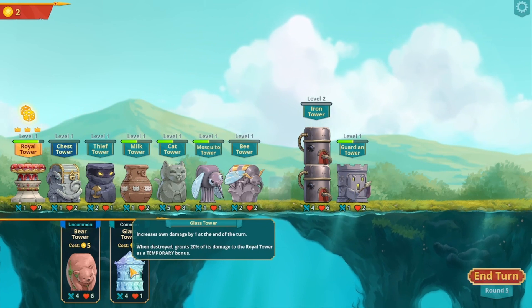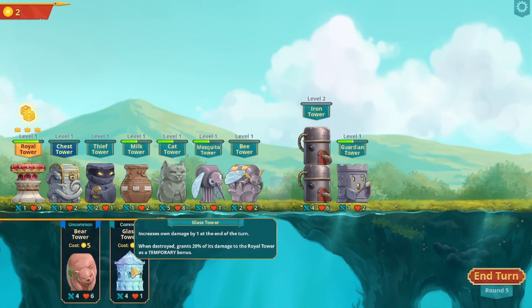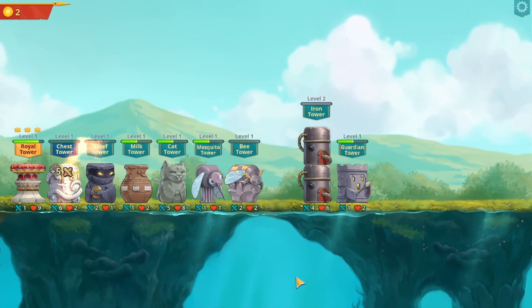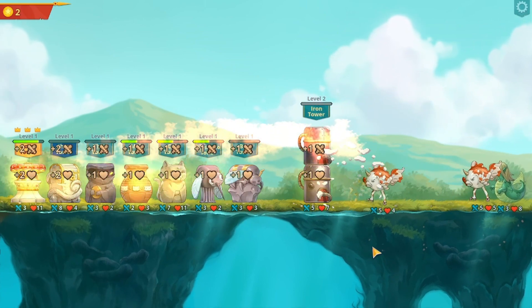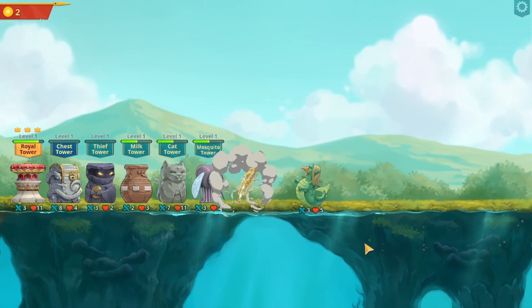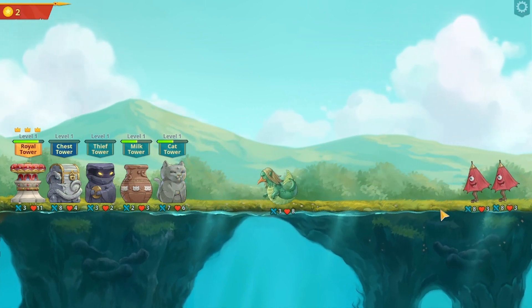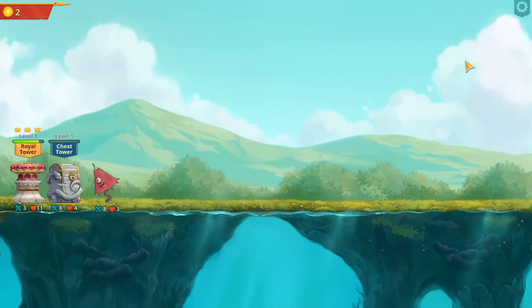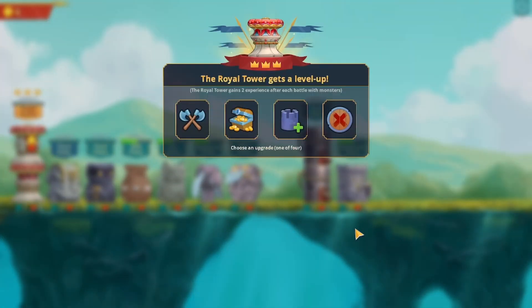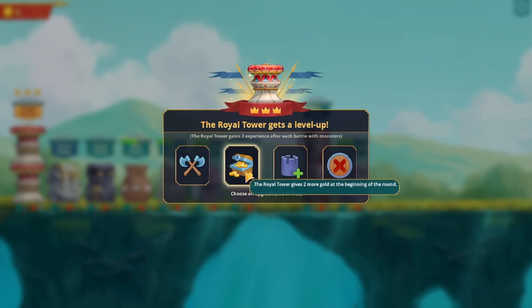When destroyed, it gains 20% of its damage to the Royal Tower. Look how many they've got now - no rhyme or reason. It doesn't tell you how many are coming in the next wave - it really should. The Royal Tower gains plus 12 damage and 12 hit points. The Royal Tower gives two more gold.